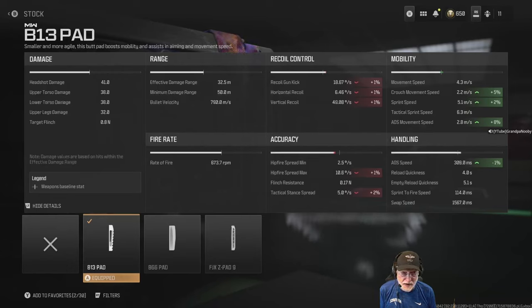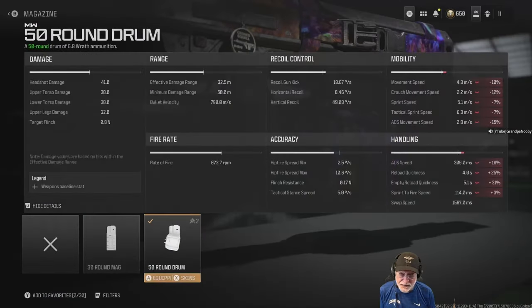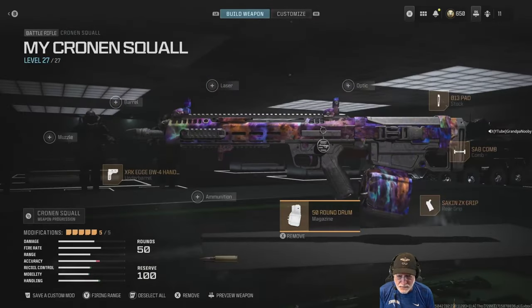ADS speed is where this thing hurts. The way I have it configured, it's at 309 milliseconds. I have the 50-round drum on it, and that absolutely kills the ADS and kills some of the speeds. I use the 50-round drum in free-for-all; I use a smaller magazine in all the other modes.